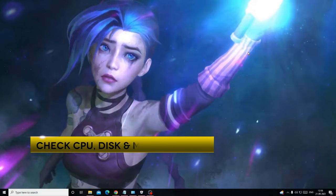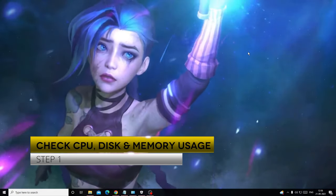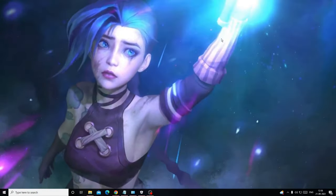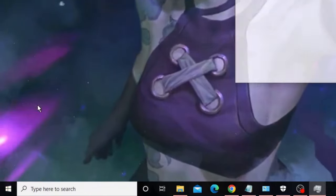The very first thing you need to do is check your memory, CPU, and disk usage. If there is high usage, this is the major cause behind a black screen. On Windows 10 or Windows 11, right-click on the Windows icon and choose Task Manager.